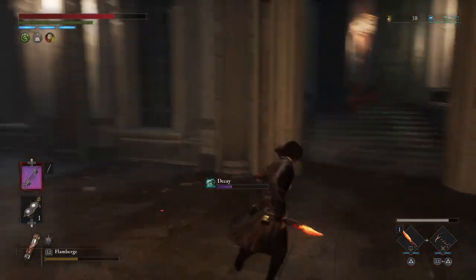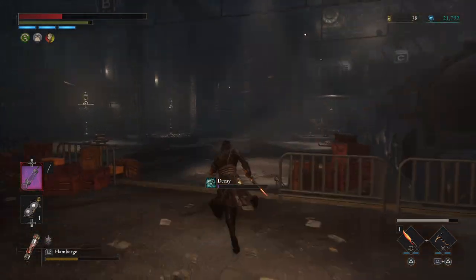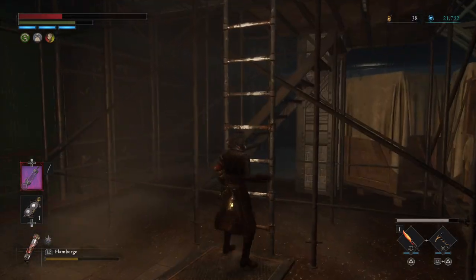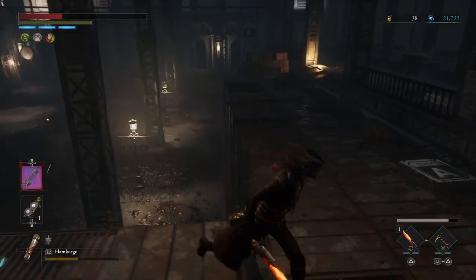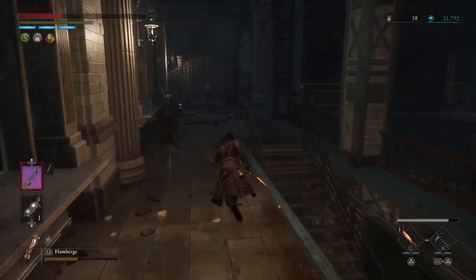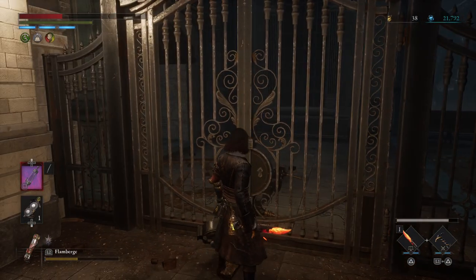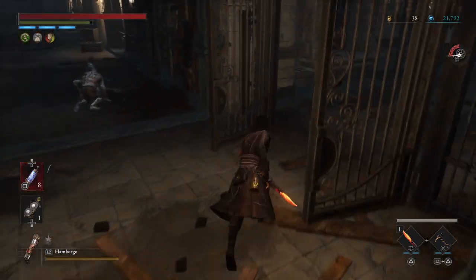That is actually the entrance we came through originally. And then there's this dude - I didn't expect him to come out after me like that. Normally he stays in this little area here. We have no heals and that guy is a pain to deal with, so I'm going to sprint past him and come up here. We will deal with him, but first we're going to open up this shortcut, which will mean there is nothing between us and this stargazer.